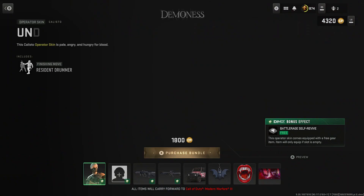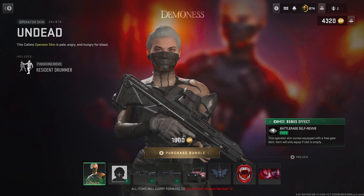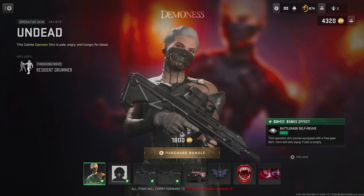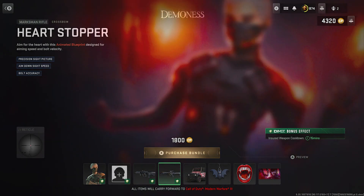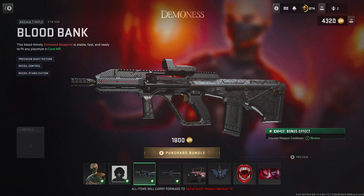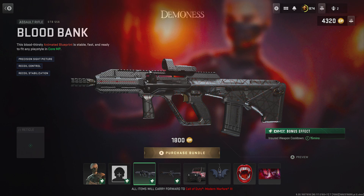We do have a Demoness bundle here — the Operator skin for Callisto. There are no Tracer Pack rounds, but there are Reactive skins. They have the Animated Blueprint for both weapons. The first one is for the Crossbow, and the Cyclone is for the STB, and I think both have special reticles for their respective blueprints.